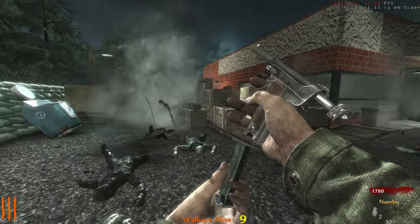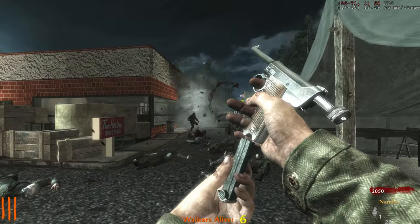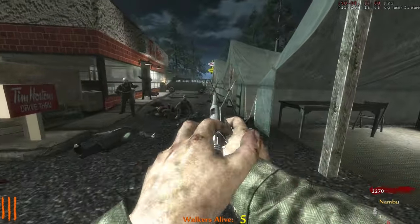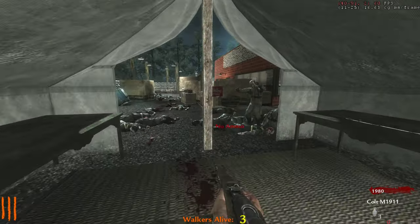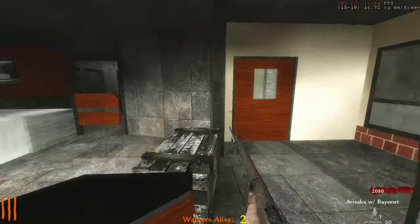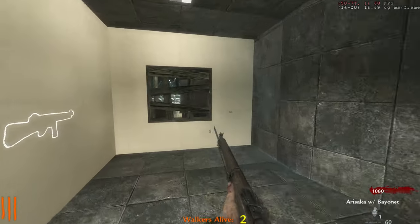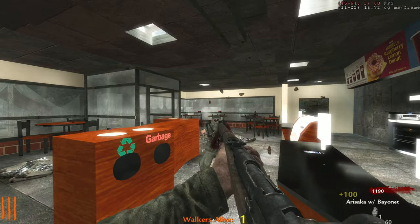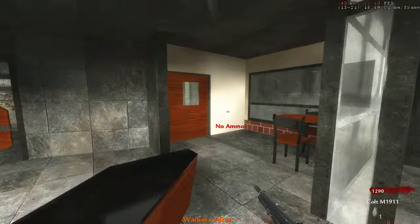Walkers alive — five left. The bayonet might still be a good idea since it's a one-hit kill, even though it only gives 60 points. There are more doors in here. I can see the box light right there — two grand to get to it. There's a Thompson though — 1200 points, I might actually be able to afford it. Thank god, a machine gun finally! Let's get the Thompson.